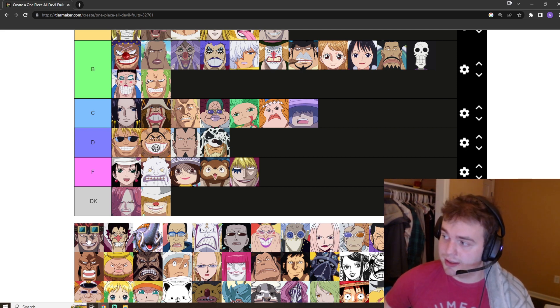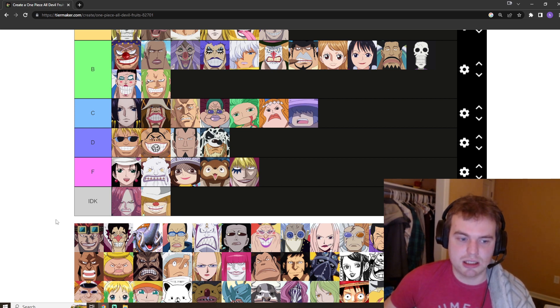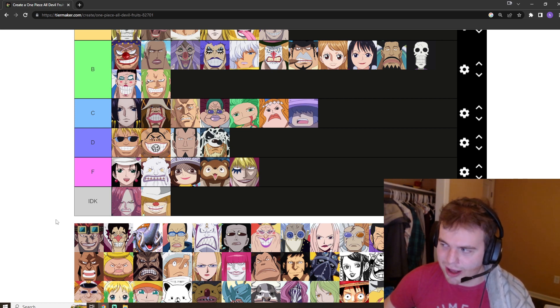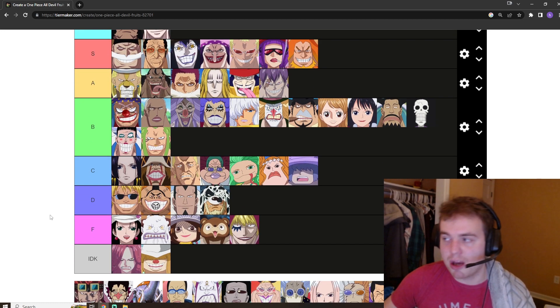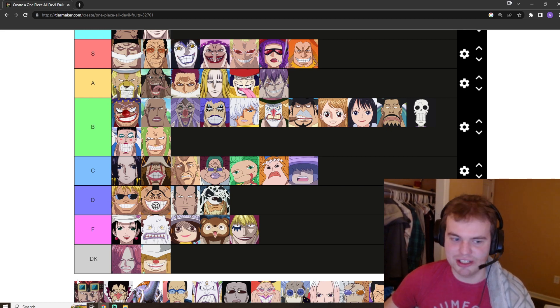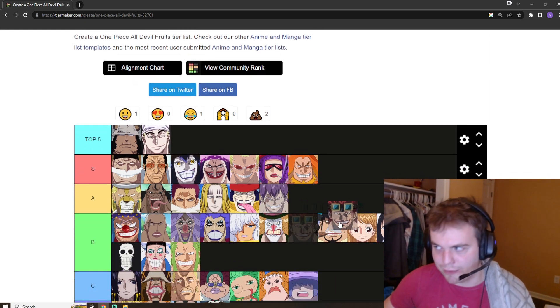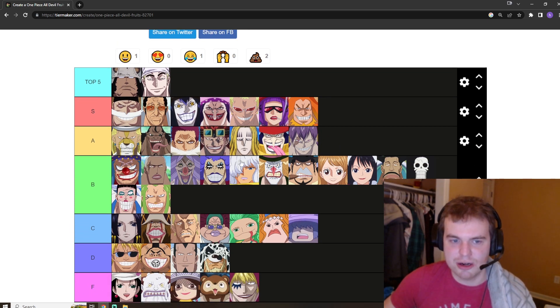Eustace Kid has the repel fruit, the magnetism fruit. It's a little one-note, but maybe with a more creative user it wouldn't be. As we saw with the awakening and even before with stuff like Punk Vice, it has devastating offensive attack power. I think it's a really good Devil Fruit — there's metal everywhere. I'm going to put it in A tier. Katakuri's fruit is probably a little better in terms of versatility, so I'll put Kid's just below that.